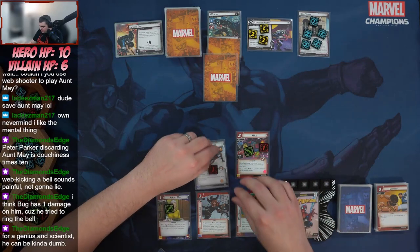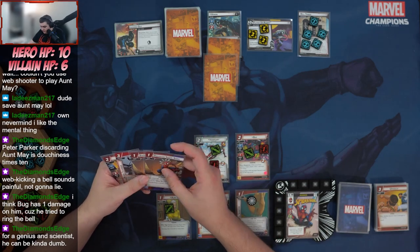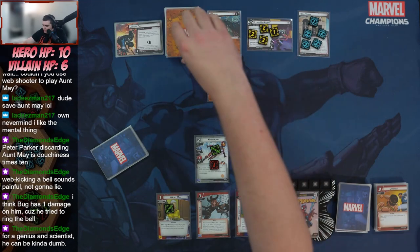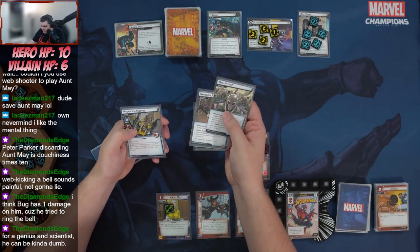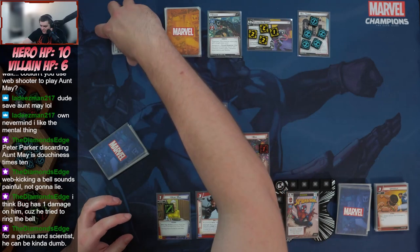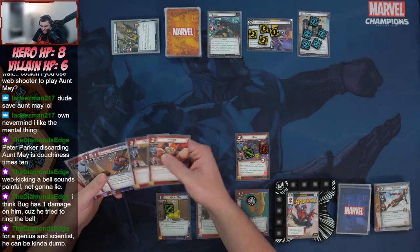Risk it for the biscuit! We ready up. Drew another Hone Technique, Enhanced Spider-Sense, and Spider-Girl. Placing one threat on main scheme — got rid of that pesky acceleration token. Venom is coming with two plus three boost cards. We'll have Riri defend: if you're in hero form the villain attacks you after this activation, do not deal any boost cards for that attack — excellent! I draw a card, Riri doesn't make it, and then Venom initiates another attack so I draw another card and just take the two damage undefended.